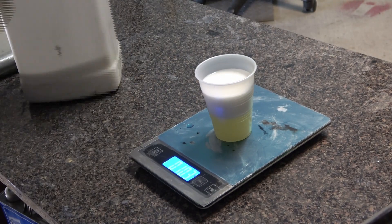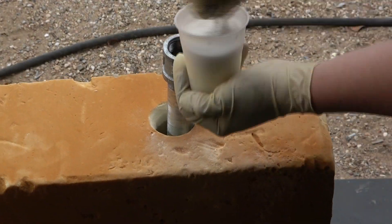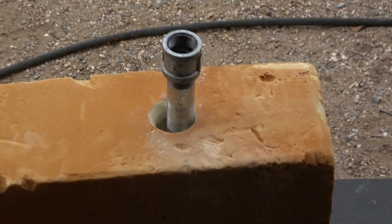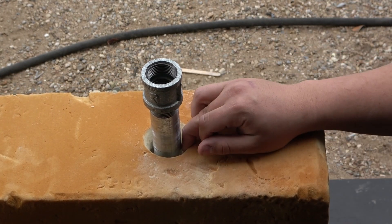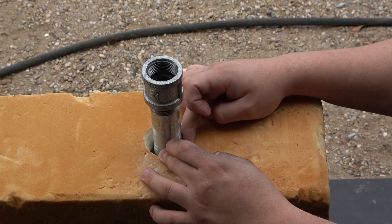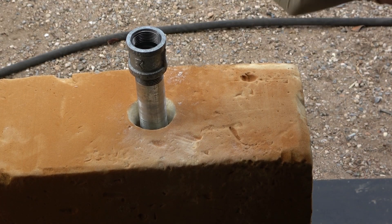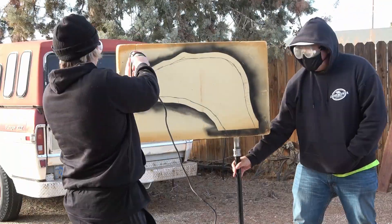I'm gluing a pipe to the foam before I cut it out — that's going to be the support. I'm going to be screwing an adapter onto a longer pipe to hold up the whole sculpture and give me a more stable way of working. I'm using 808 as the glue. I drilled a hole and poured in the 808, which creates a key for it.